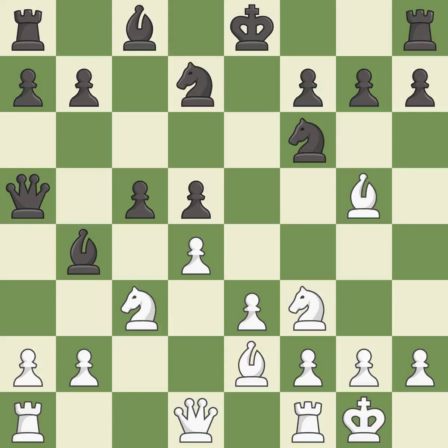Castling kingside tends to be safer because the king is further from the center. This maintains the balance in material with a good trade. Recaptures. It is the last book move.